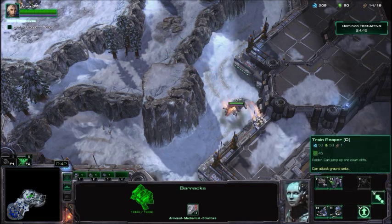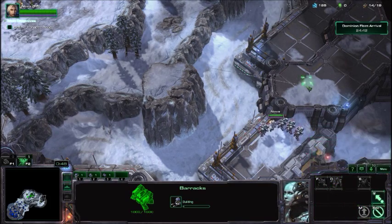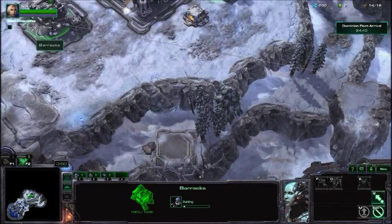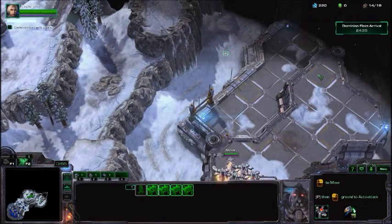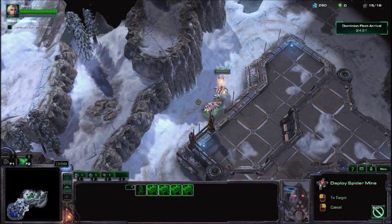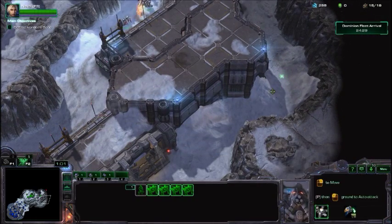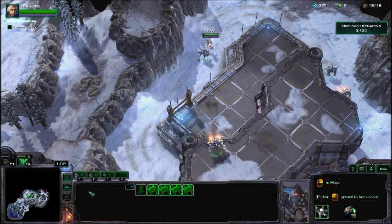The first attack wave is going to come from the north side, which will be on the left. All you have to do is mine down their paths with the Spider Mines, and when they come down the path they'll get blown up. You can sit on the cliffs with your Reapers and with Nova and not have to worry about anything.